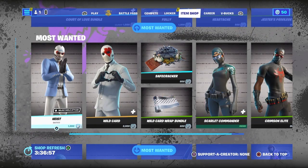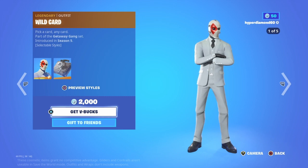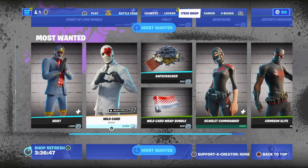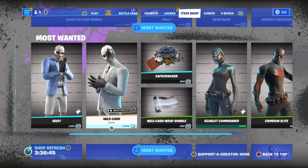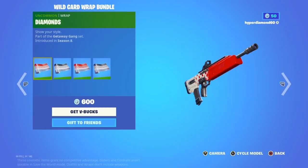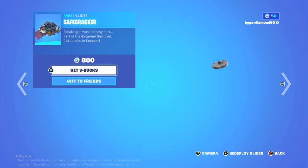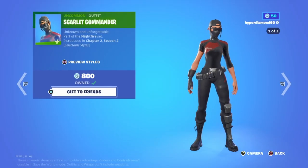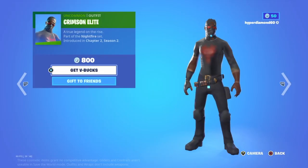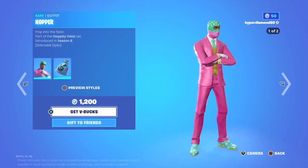Then we've got these skins — these were pretty OG, I should know this one. I started playing in Season Five on my Xbox account; this is my PlayStation account and I started this in Season Six or Nine, I think. Got the wrap bundle, quite a few selections. Safe Cracker glider — not the biggest fan. Scarlet Commander — this is a sweat skin, not the best, not the worst, just a normal skin, decent I guess.